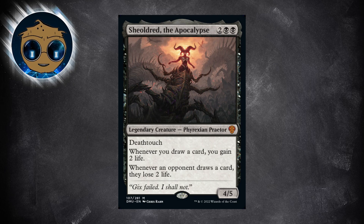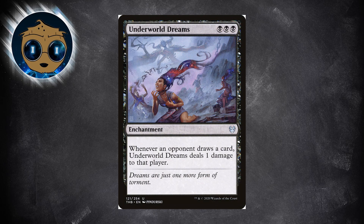Your opponents may be less inclined to pay 3 life whenever they draw a card from Gix, so I'm not sure how effective that will be. Underworld Dreams has the same effect but will only deal 1 damage instead of 2, potentially softening the sting of drawing extra cards and paying life. But it'll still be a gamble and it depends on the people at your table.